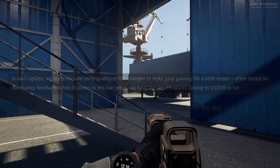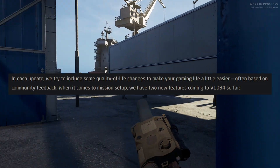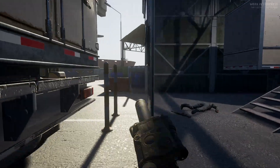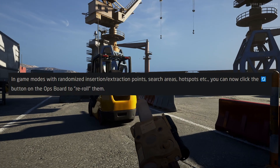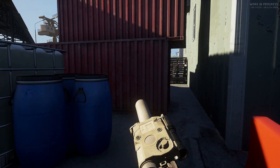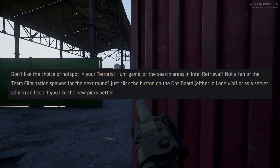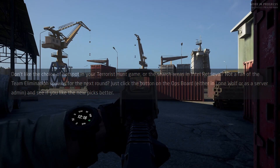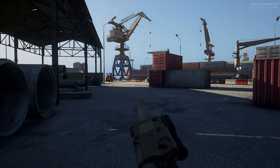Chasing that quality of life. In each update, we try to include some quality of life changes to make your gaming life a little easier, often based on community feedback. When it comes to mission setup, we have two new features coming to 1034 so far. Objective and insertion randomisation — in game modes with randomised insertion/extraction points, search areas, hotspots, etc., you can now click the anti-clockwise button on the ops board to re-roll them. Don't like the choice of hotspot in your terrorist hunt game, or the search areas in intel retrieval? Not a fan of the team elimination spawns for the next round? Just click the button on the ops board, either in lone wolf or as a server admin, and see if you like the new picks better.